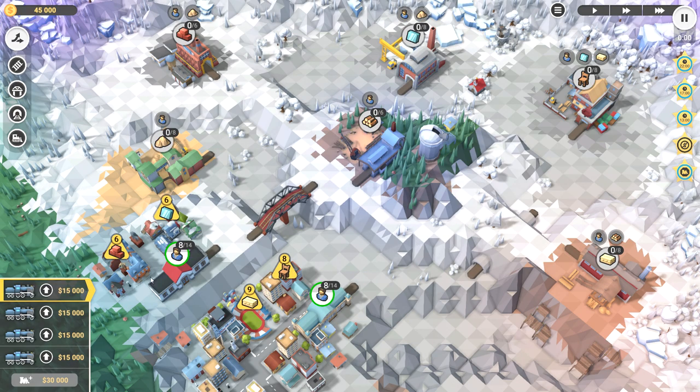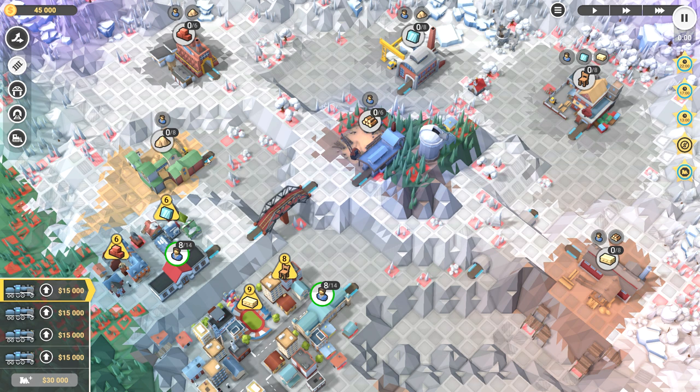We've got a city down here and one down there. We need eight furniture, nine boards, six glass, and six bricks on this upper one. Looking at the map — there's a bridge built, a tunnel there, and sand here. It doesn't seem like you can get around that way, so getting sand up there would mean going all the way around, which doesn't seem like a good idea.